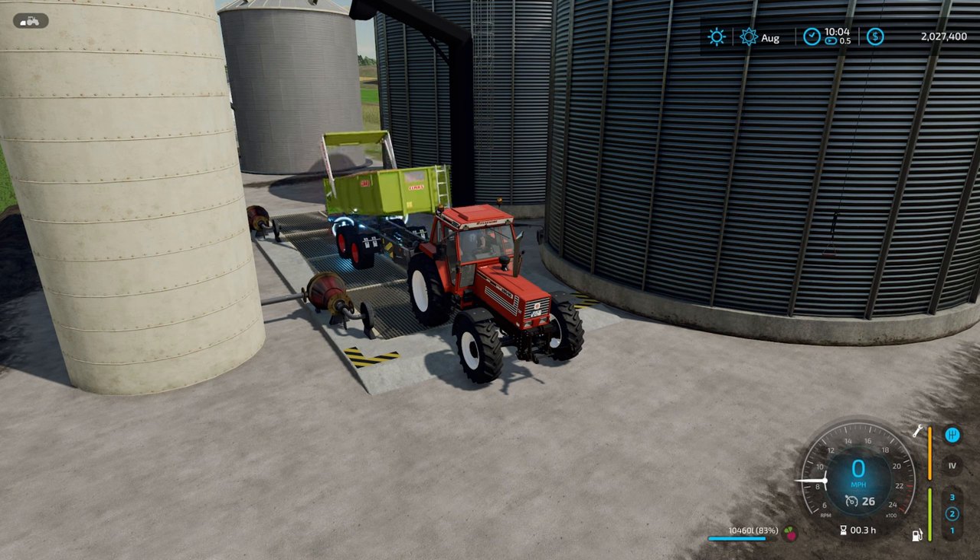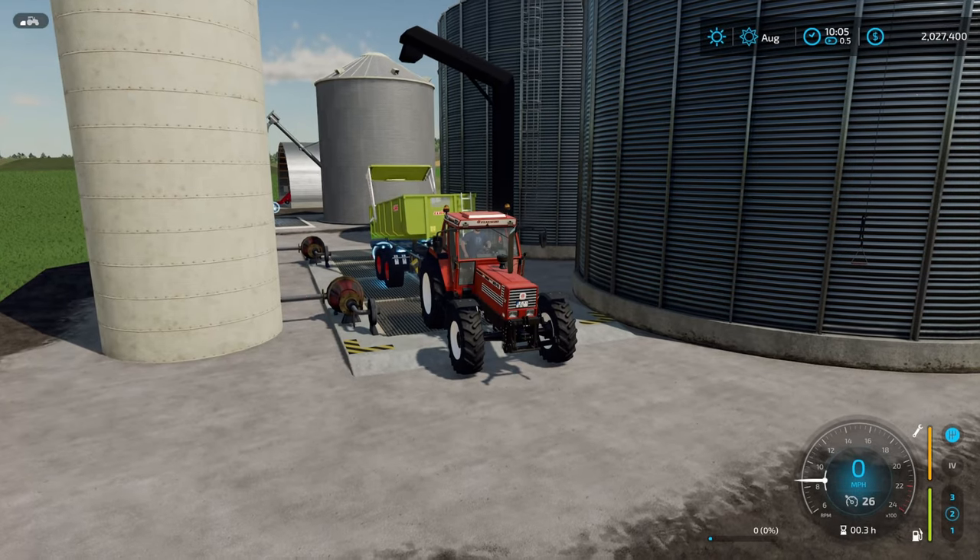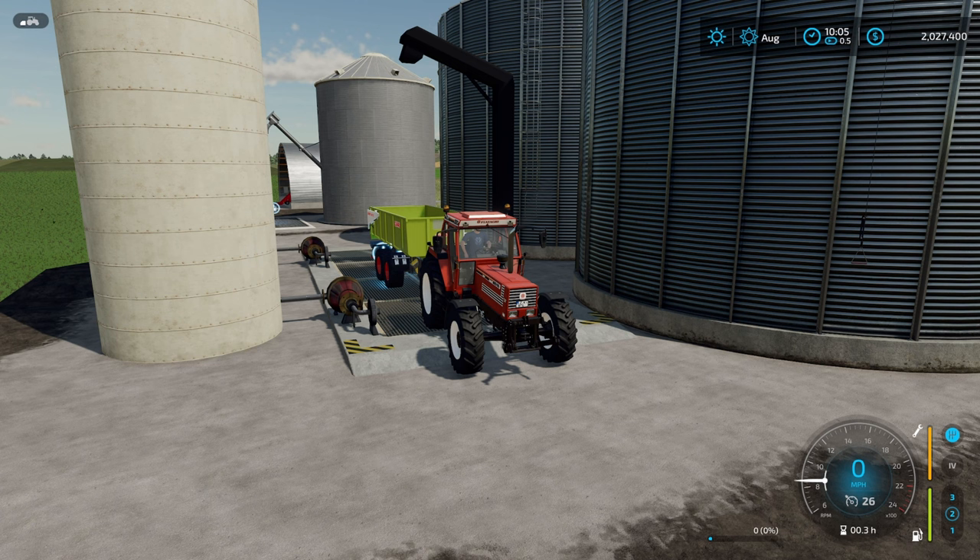Now, the one thing about these two is that they accept bulk items. You could put pretty much anything into these silos — you could put wood chips, salt, fertilizer, lime, straw, grass, all those different things. It says in the description that they accept bulk items. There are a lot more silos in ModHub available for all platforms — I didn't test every single one of them, I just wanted to test these because they are bulk. So if you're looking for some silos, make sure they say bulk items or bulk materials.